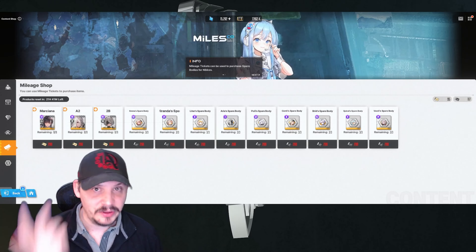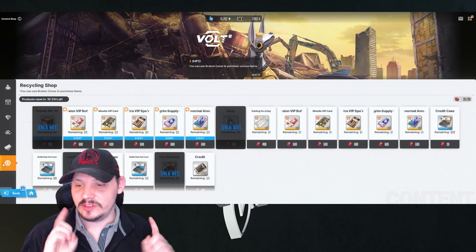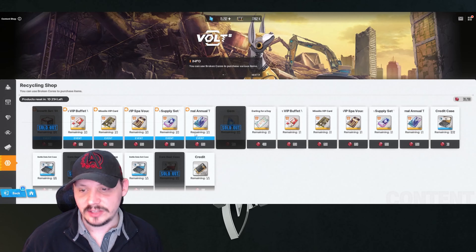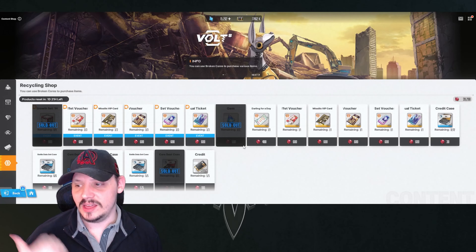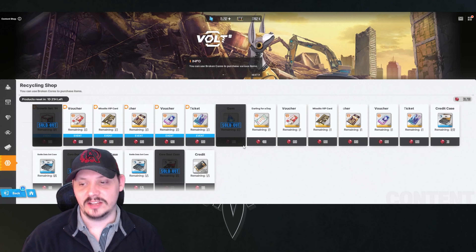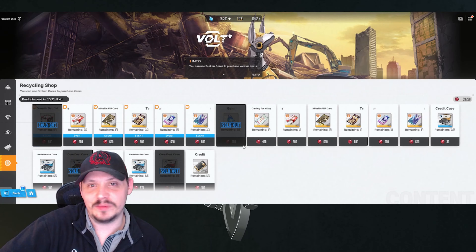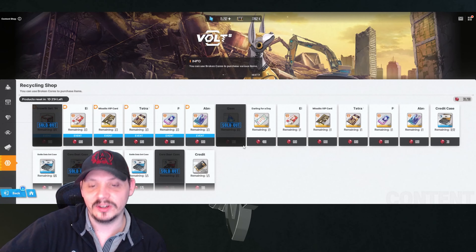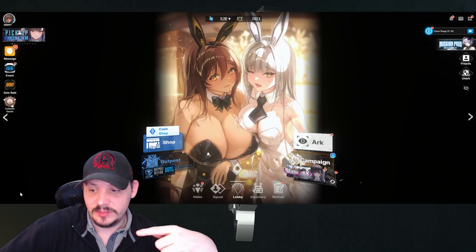Down in the recycling shop — once you start getting into co-op raids you'll be earning this currency. Where I'm at, I only buy the boxes and the core dust. I'll get all my units to friendship level 10 or 30 as it goes along. That covers the shop. There are gems in there too, so make sure you take care of that.